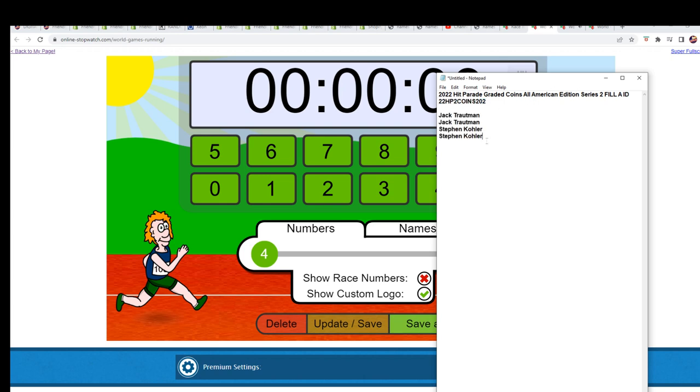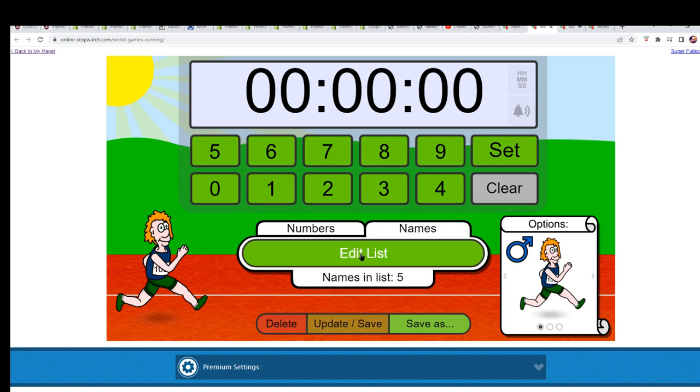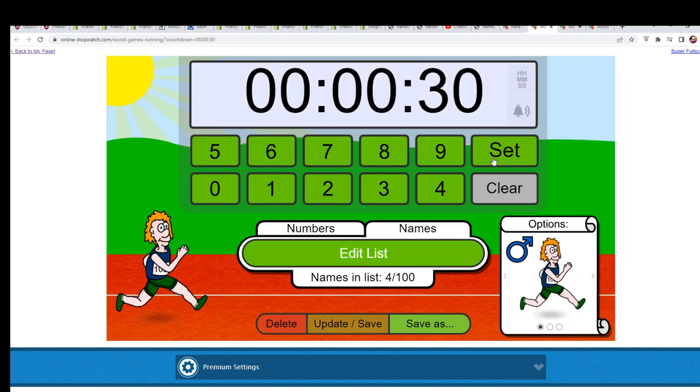Heads up, you guys — you might have seen that there was a wrong code on this. You're in the one that's coming up. It's 202. Jack and Stephen K., this is the current one. I think when you initially got in, the number was wrong on that. Anyway, it's been fixed.